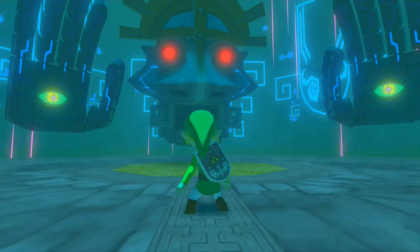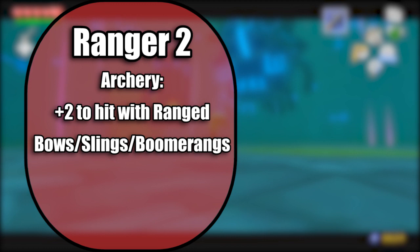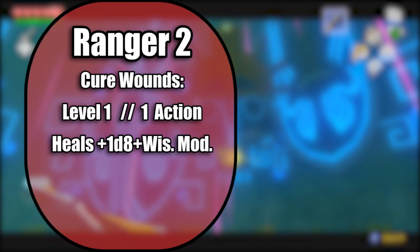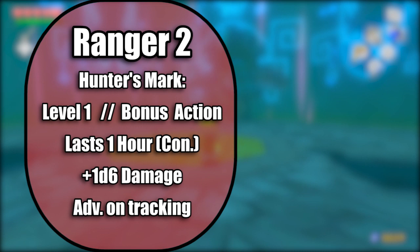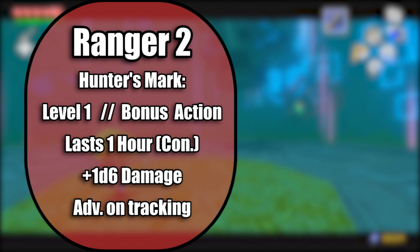Ranger level 2 gets you a fighting style. Go with Archery — it gives you plus 2 to hit with ranged weapons, and that includes any ranged weapon, be it a slingshot or a homebrewed boomerang. The text is not specific to a bow. Additionally, you get 2 first level Ranger spells and 2 first level slots. Cure Wounds can heal you or an ally for 1d8 plus your Wisdom modifier — think of it as some Lon Lon Milk. Hunter's Mark has a casting time of 1 bonus action and lets you deal an extra d6 to a creature you put it on, as long as you maintain concentration for up to an hour. If you take down the monster, you can move your mark to another creature as a bonus action on your next turn without using another slot.